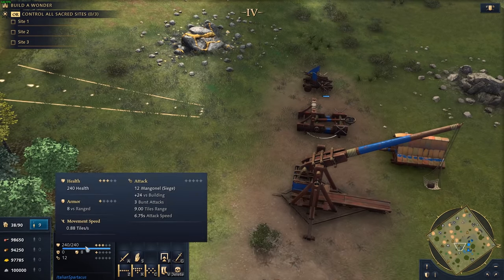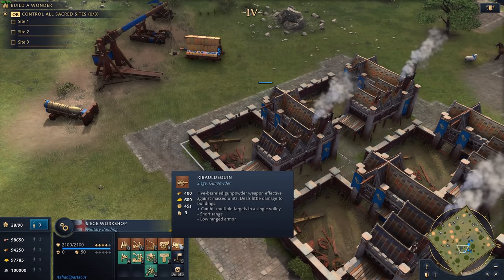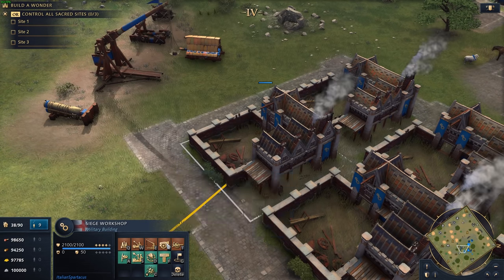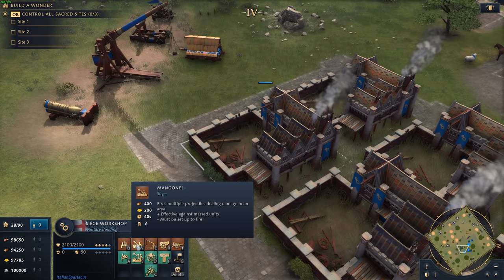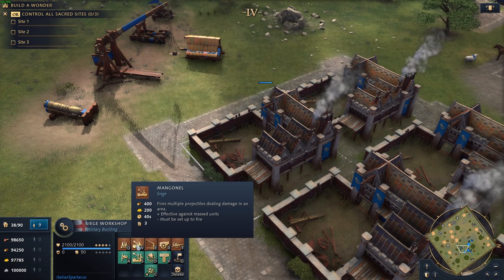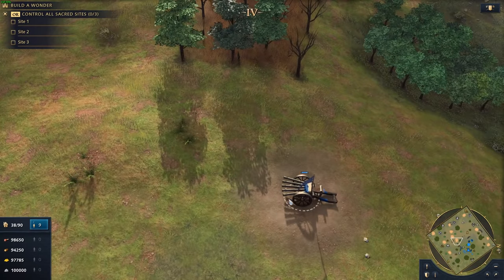The Bombard moves at 1 tile per second, and the Mangonel moves at around 0.88. Looking at the cost of the Ribault, it's 400 wood and 600 gold — the equivalent of three times a Mangonel in gold cost. That is such a steep cost for, in my opinion, a very limited-use-case weapon available to both the English and the French.